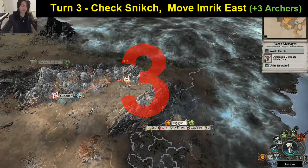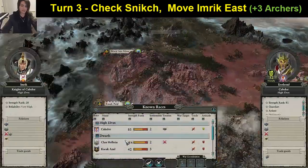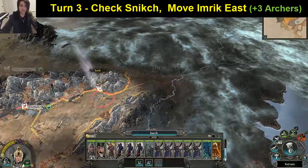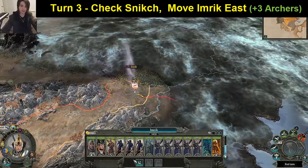Turn three reconnaissance: have a look at Pig Barter and we can see that Haunted Forest has been either taken or destroyed. We haven't discovered Sneakch yet so we don't know what he's actually got, but we hopefully will soon. Move up the normal movement path and we're going to hire ourselves three more archers.